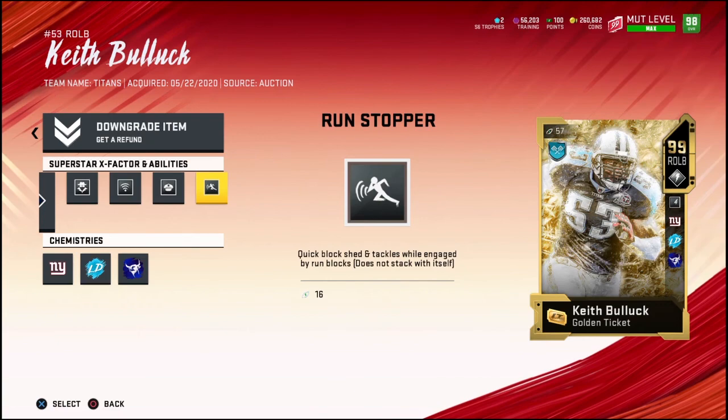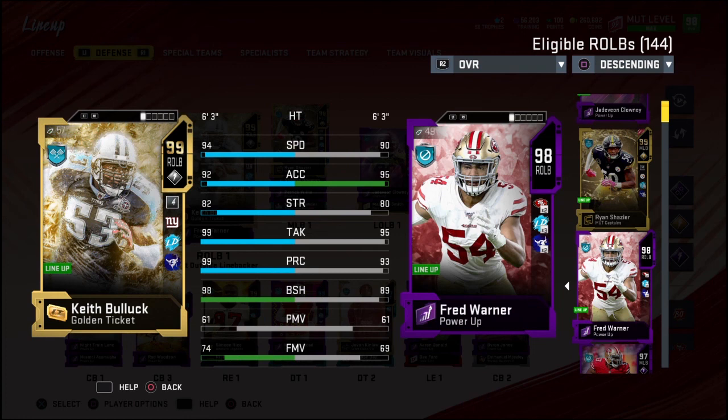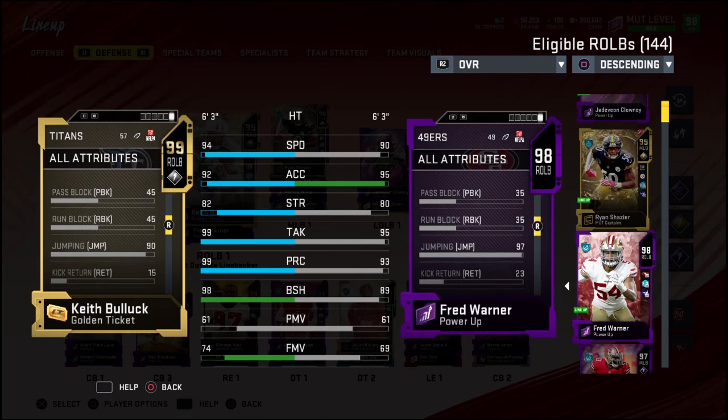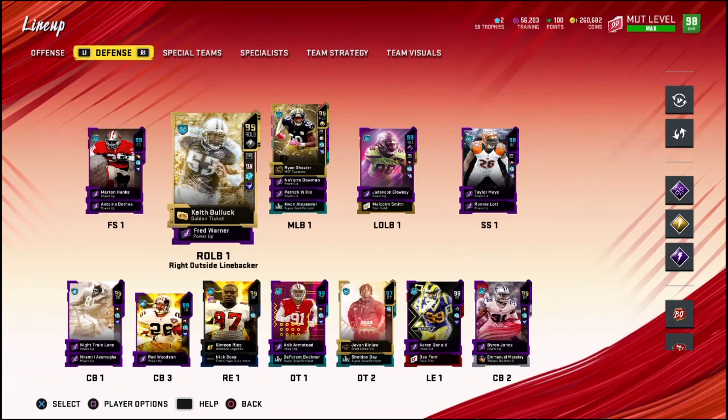I used to have Fred Warner as my starting right outside linebacker. With all the boosts, Fred Warner actually has one better speed than Keith Bullock, but Keith Bullock beats him in everything else — better block shed, better play recognition, better tackling, better strength. He also has 99 overall, 94 man coverage, and 92 zone, so this guy should be a coverage beast.